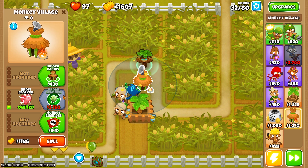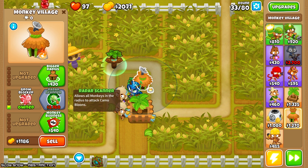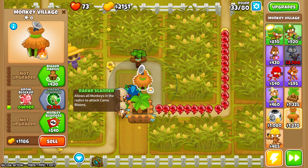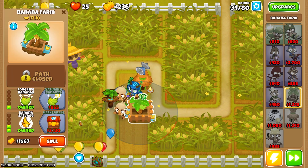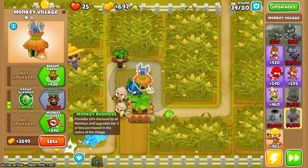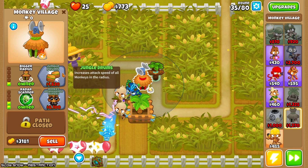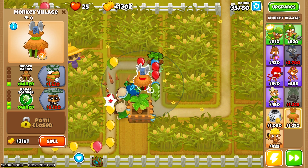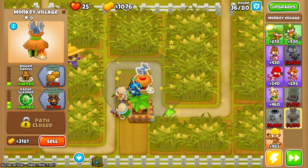I'm going to be in a very bad spot very momentarily. I'm just going to sell this guy. Jam that there and just go radar scanner, and then maybe bigger radius. I think my biggest problem is going to be my layout is bad. But I also kind of am just going into this with the idea of science more than success.